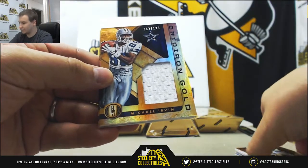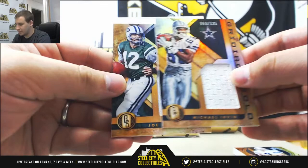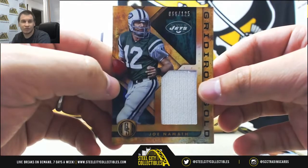Another Cowboys hit — 125 jersey, Michael Irvin. And a nice Jets hit, 125 Gridiron Gold jersey, Joe Namath, 66 of 125.